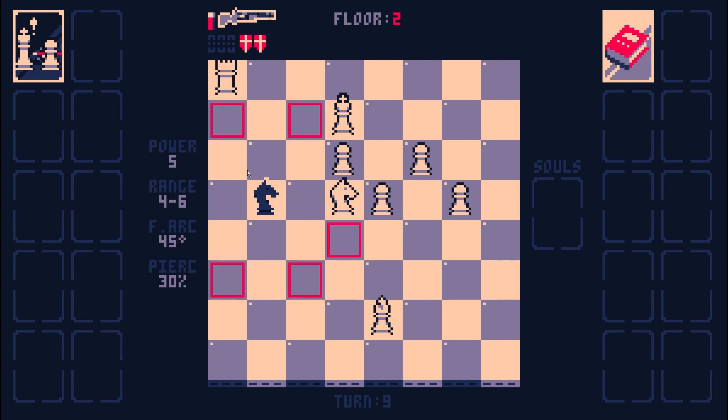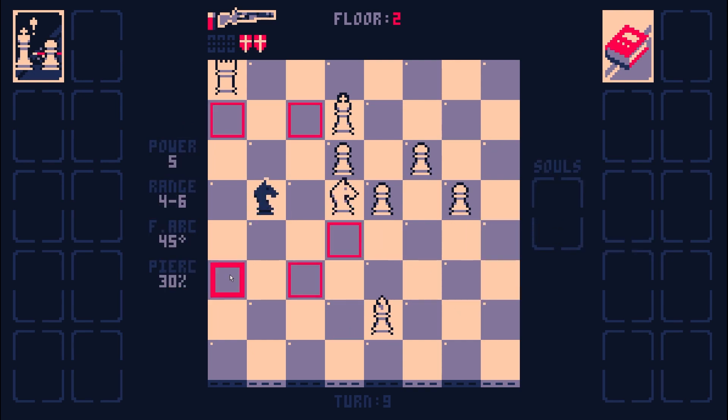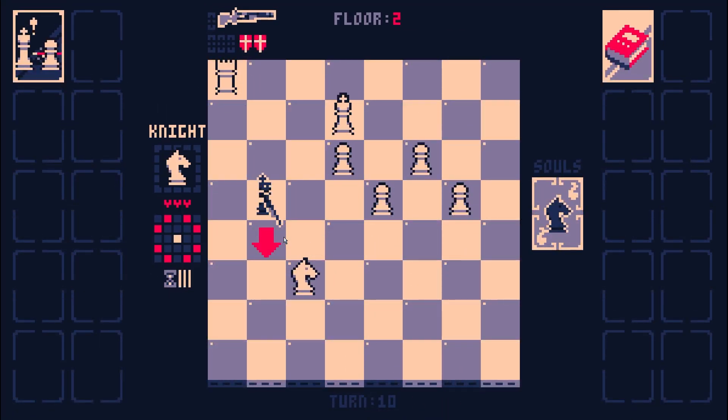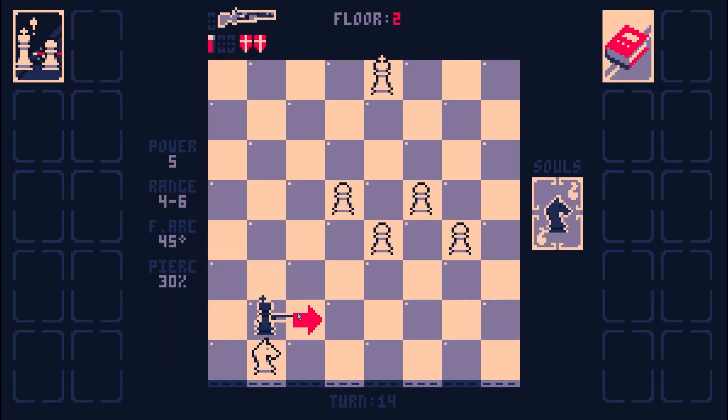Am I in checkmate already? This entire row is check. Check and check by the knight. Check by bishop. Check by king. Check by pawn. I'm in checkmate on floor two. And if I use this - those are still checkmate. Just... I can't believe that worked. Goodbye. That should never have worked. But it did.